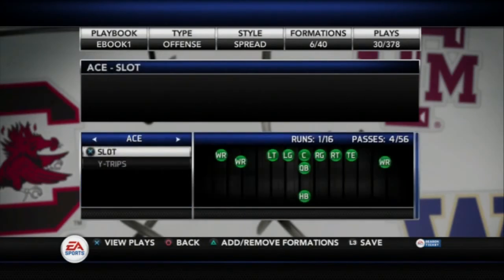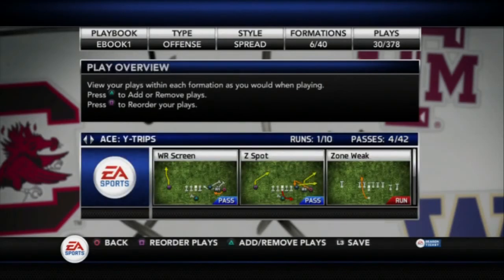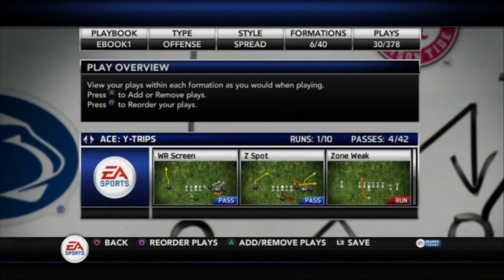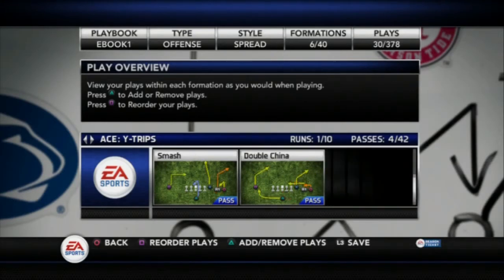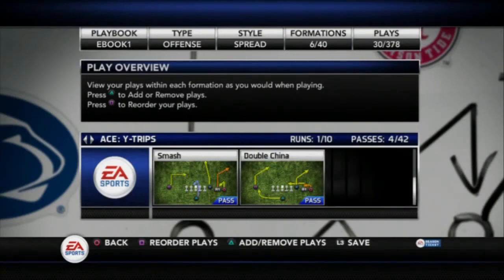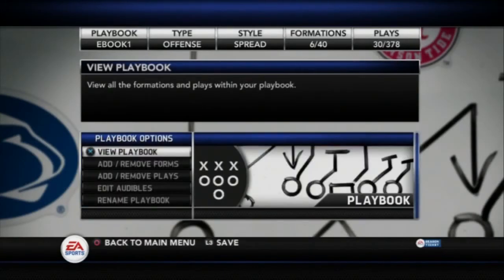Now, wide trips — this is my last formation in my offense. This is mainly my blitz-beating formation because I have that wide receiver screen play and the Z-spot. My main audible from this is going to be the double china — it's one of the better plays in the game. I think it's the double china, and maybe the Z-spot; you'll have to check out the audible section. But this is basically how I set my playbook up offensively.